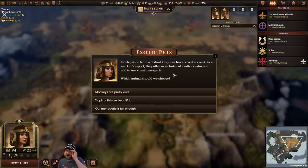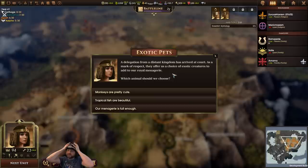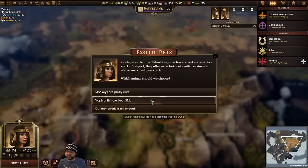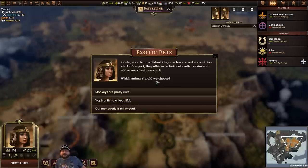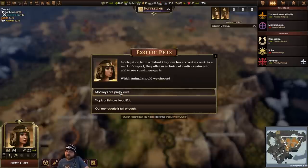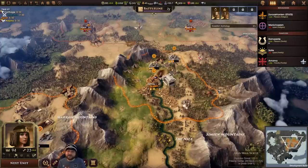Emissaries from a distant kingdom have arrived at court — as a mark of respect they offer us a choice of exotic creatures to add to a royal menagerie. Monkeys are pretty cute, tropical fish are beautiful. I'm going to go with the monkey, because I can't imagine we have aquariums — we can't make filters. I don't have test strips to check the pH level of the water. Fish are actually fairly tricky to maintain if you don't have exactly the right thing, whereas monkeys — we can just feed them some fruit, they'll be fine.